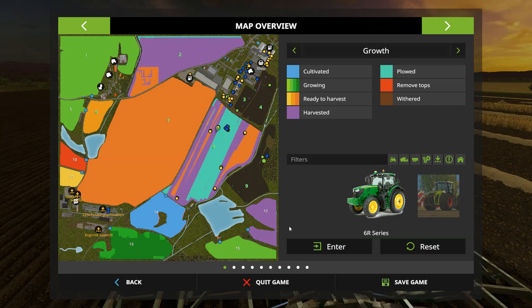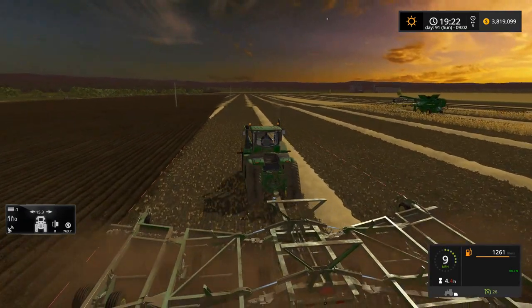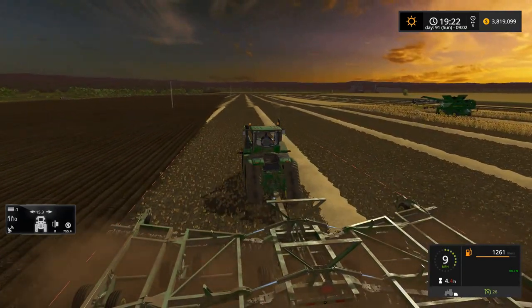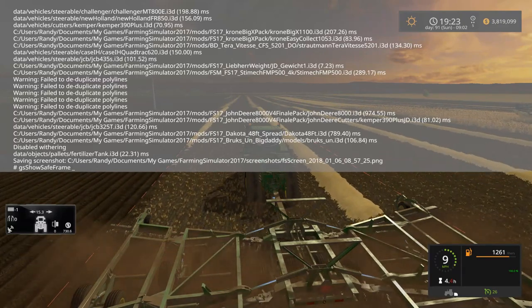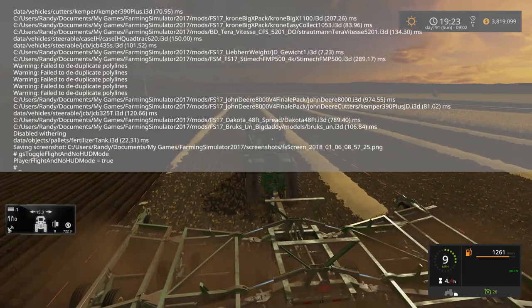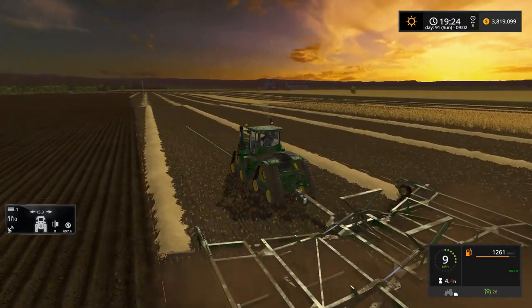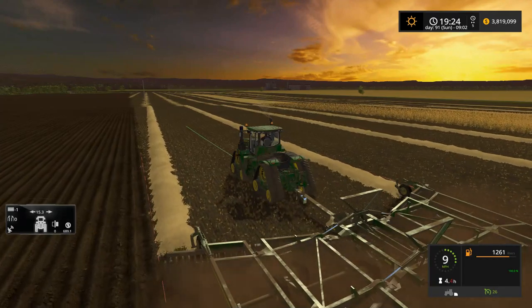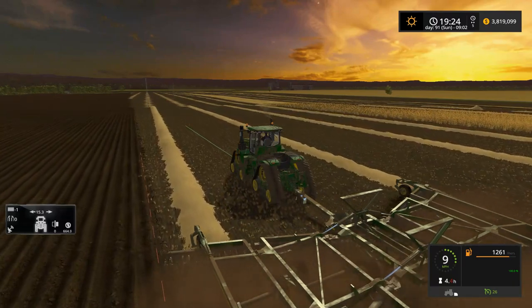Once the map is done updating here — it is a little upside down on the map. If you folks look at Field 2, I'm fairly certain you can probably make out what that is. Maybe we'll go take a look at that in a minute. I don't know why, but it seems like it takes a while for this map to update when you first join it on the multiplayer server — for all the fields to update as to what's on them, growth stages, all that good stuff.